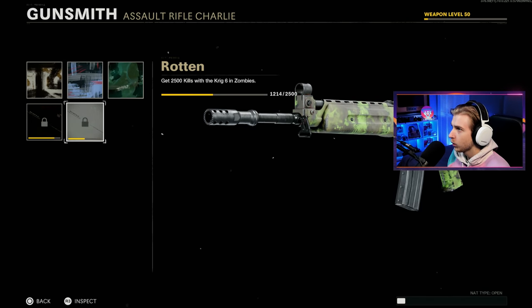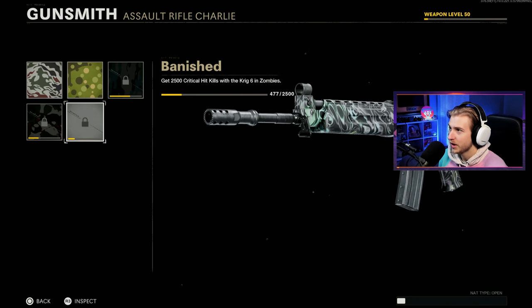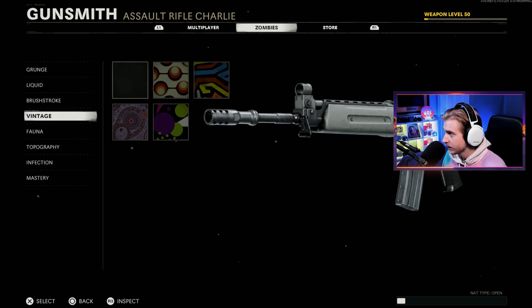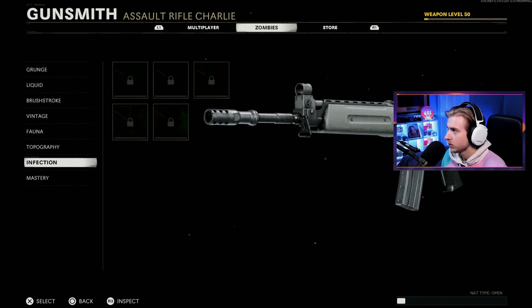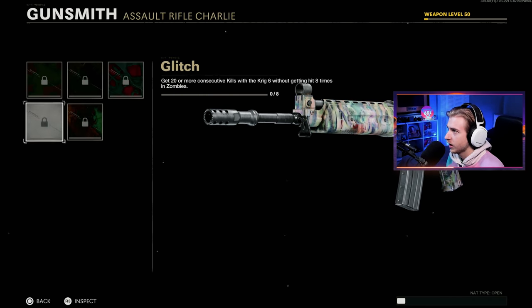Since we did it in Outbreak, we have more camos to get than usual. We have 1,300 kills with the Krieg to get, basically 2,000 crits to get, a lot of pack punch camos. Vintage is done, Fauna is done, Topo we're almost there, and we just unlocked Infection, so we should be able to knock that out pretty easy.